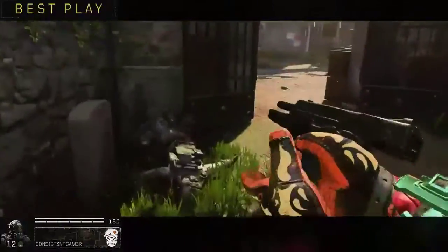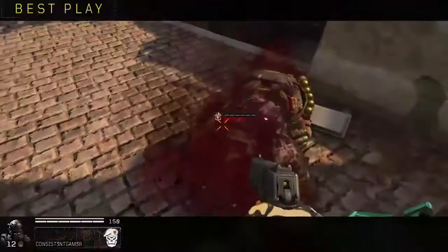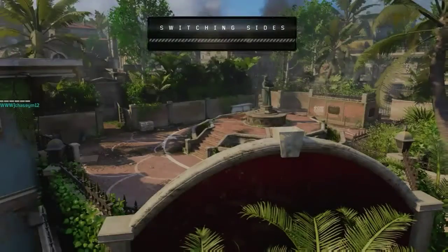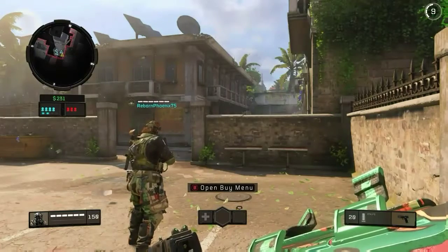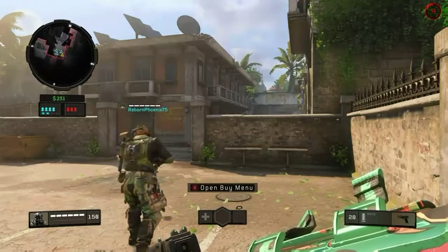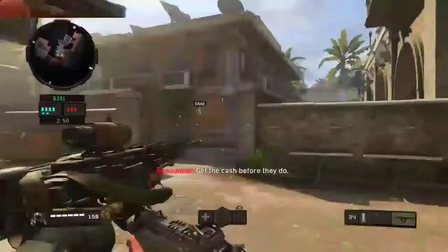Enemy down. Switching rally point. Every purchase counts. Choose carefully. Get the cache before they do.